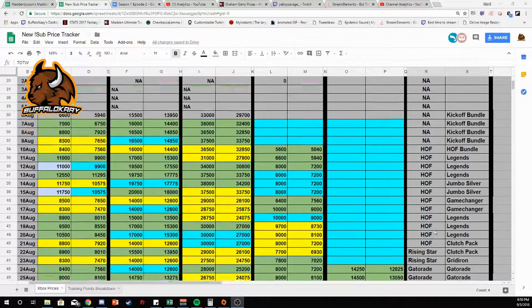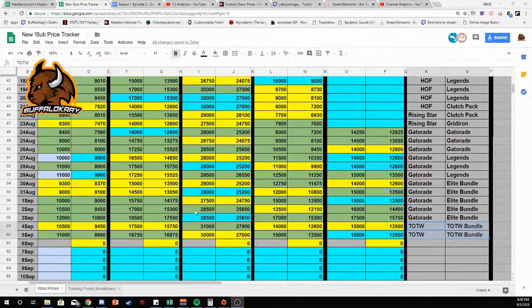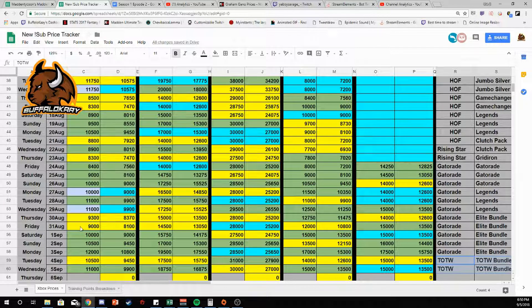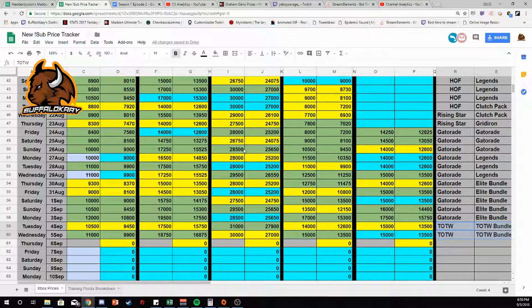I also track bundles available because they have a pretty big impact on prices. Looking at the different colors in the tracker, it shows me when it's time to buy. Right off the bat — Thursday and Friday almost every single week are going to be some of our lowest prices, the best time to buy cards on 80-83s. 84-85s don't move much, so on those days the 80-83s were bottom-selling at 15,000-14,500 and you could flip them at 11,000 all day.